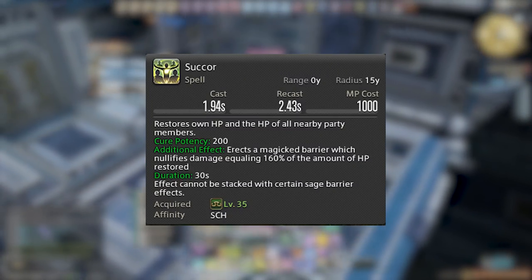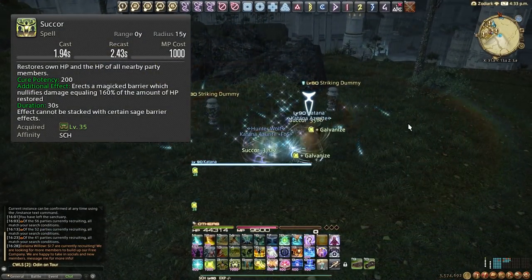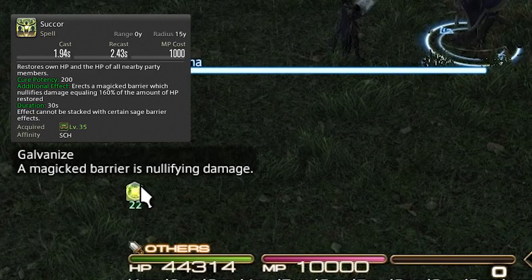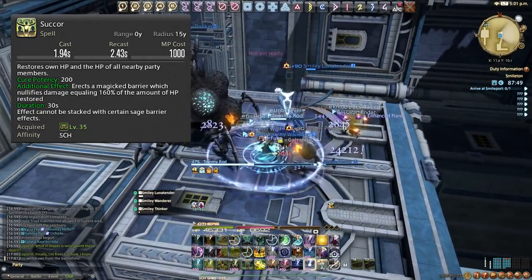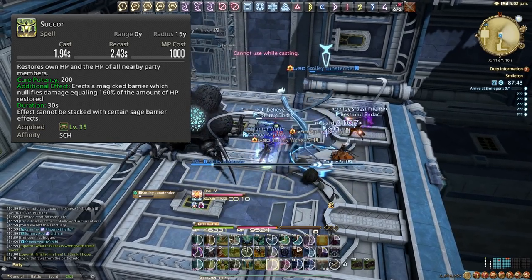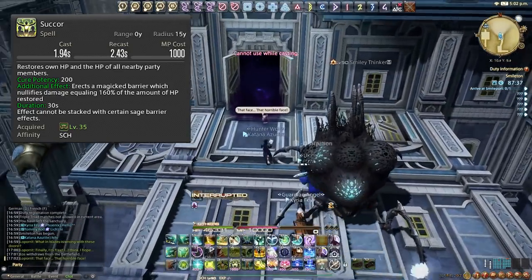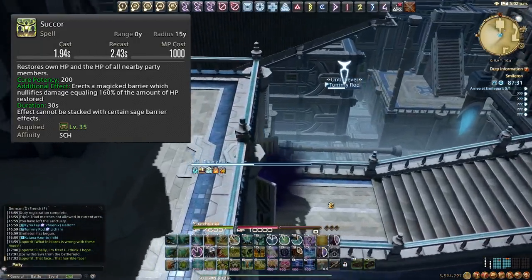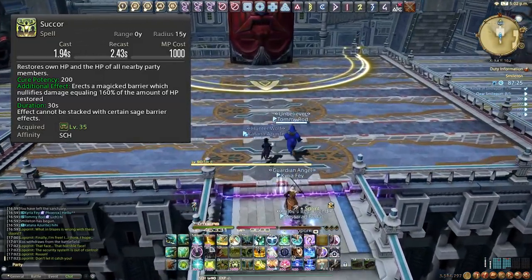Next we have Succor. Like Adloquium this gives a shield, but it's an AoE shield instead. It's weaker at 160% potency with a lower base potency. Typically we'll use this to shield for a raid-wide, but not very often because we usually have more resources at our disposal. Alternatively you can use this during downtime to shield your party for whatever is to come.